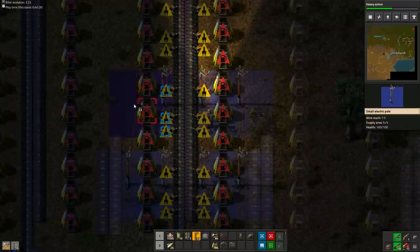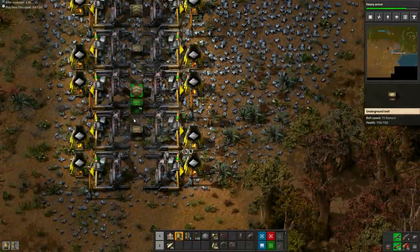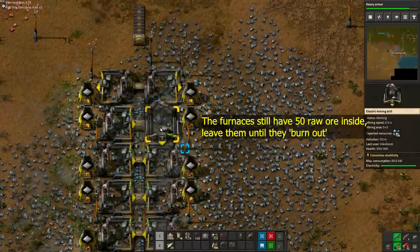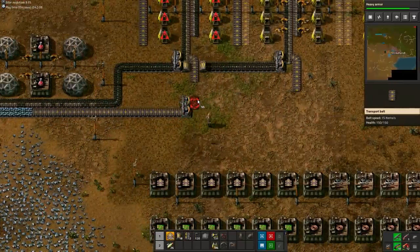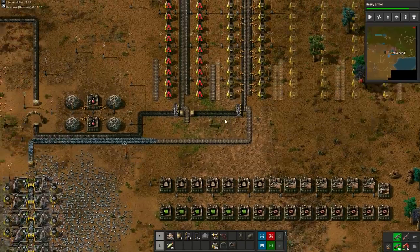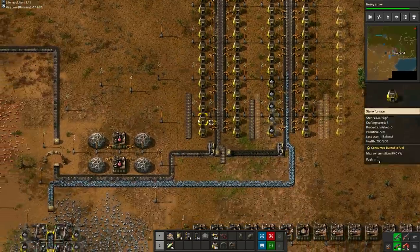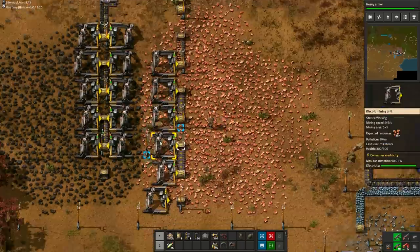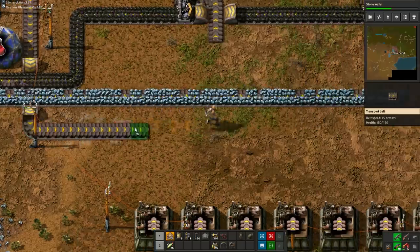But go ahead and use any furnace setup you are used to. First we set up the iron furnaces because that's the resource we need the most right now. For the iron mine I like to use underground belts with power poles in the middle — this allows you to place the miners back to back, allowing for more miners on the ore patch. Now that the iron production is taken care of we will set up an identical 24 furnace array for the copper. Finally, connect your copper ore belt to the furnace array and we have finished our first smelting automation.